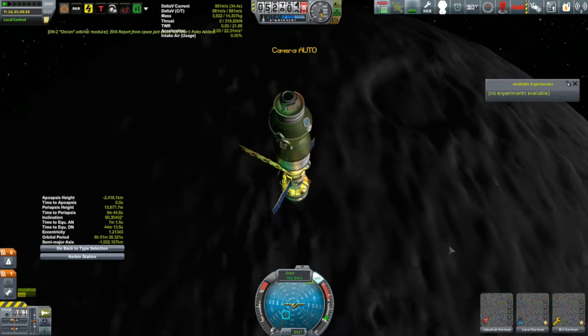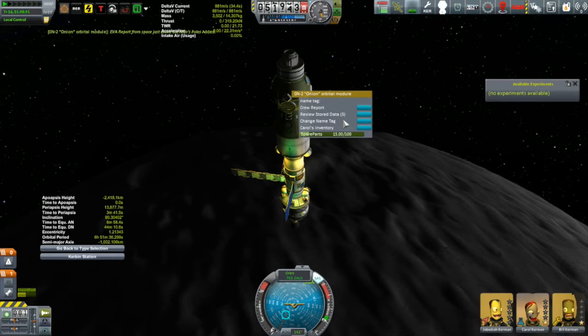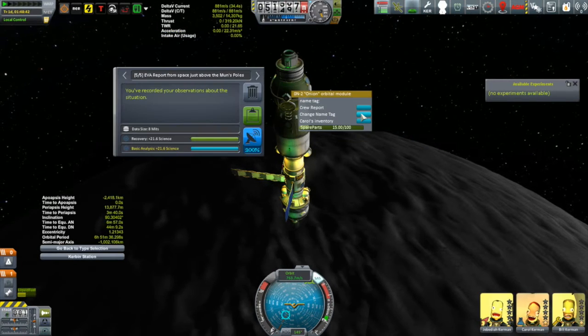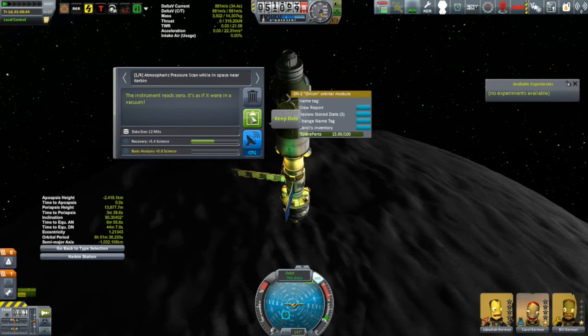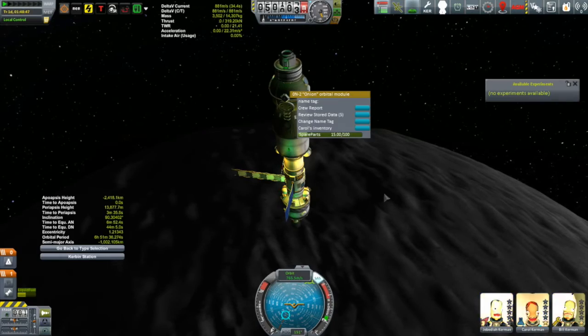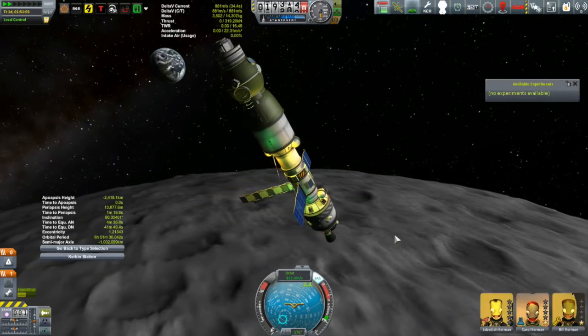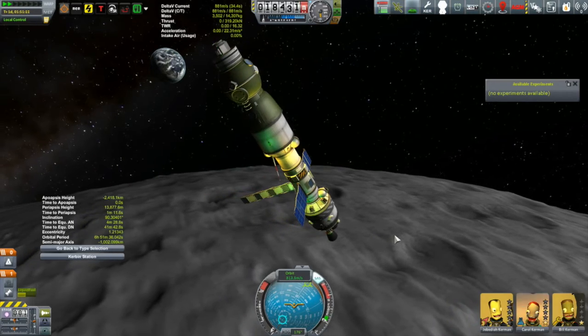There are a total of 15 biomes around the Mun and we're going to transmit some of these things as well. But I think what I'll do is wait until we have circularized and got ourselves into a stable orbit, and then we'll do some of that transmitting.